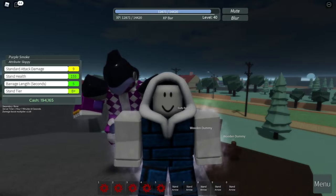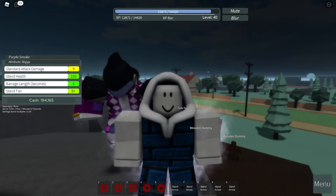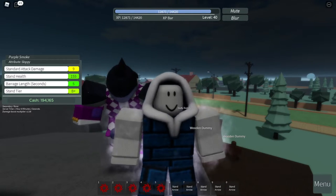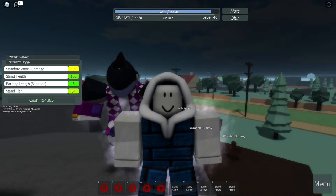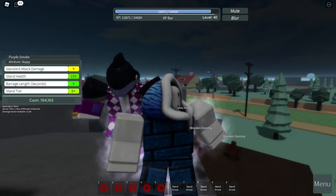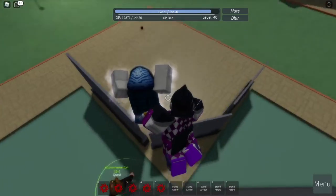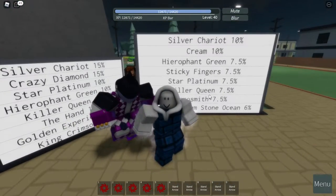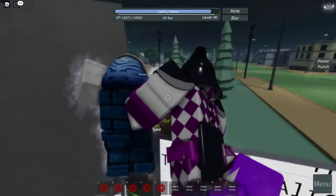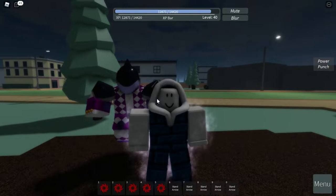As you can see on the stats screen, health is now turned into 155. The percentage of getting a Purple Smoke with an attribute of Sloppy is 0.175 percent. The percentage of getting a normal Purple Smoke without any attribute is 2.5 percent.